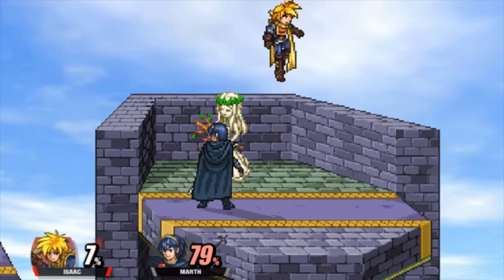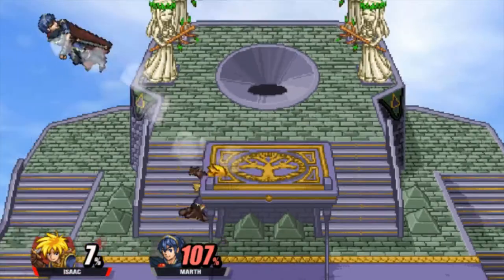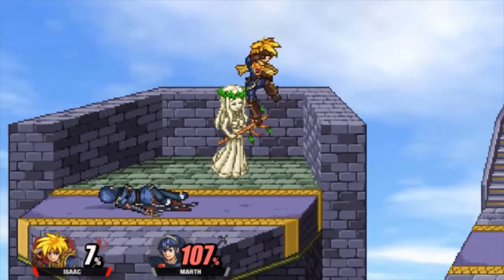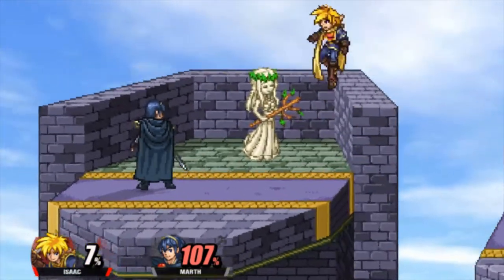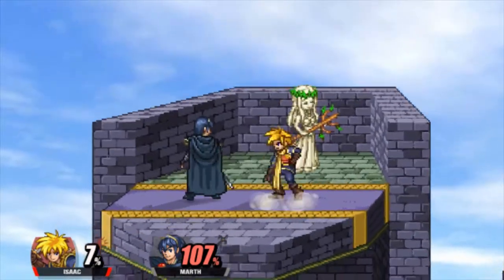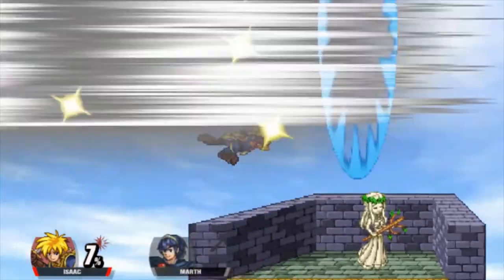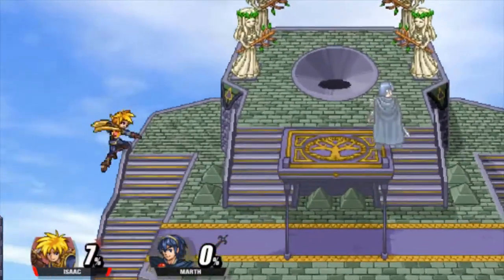But then back air is your average strong back air. I'd say it's pretty good because it has a ton of knockback. And unlike neutral air and forward air, you might actually be able to catch your opponent off guard because it lasts so long — at least compared to his other aerials that we've talked about.